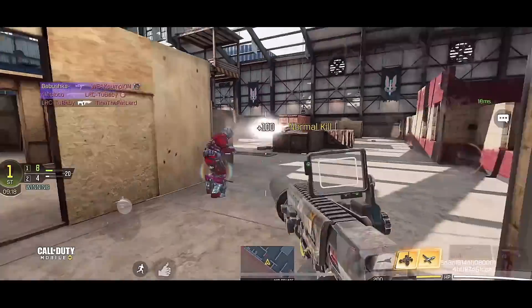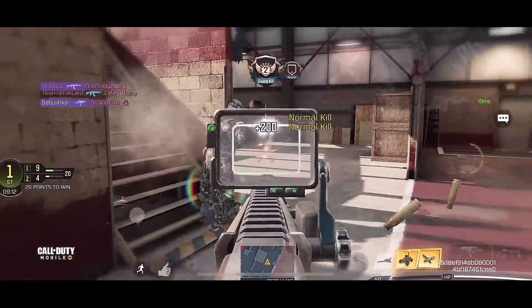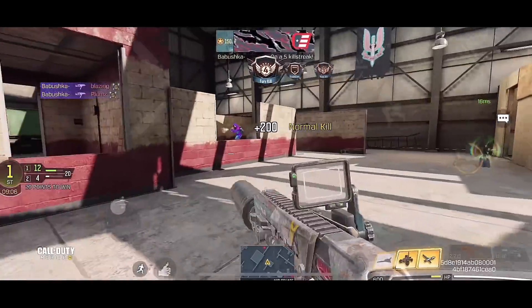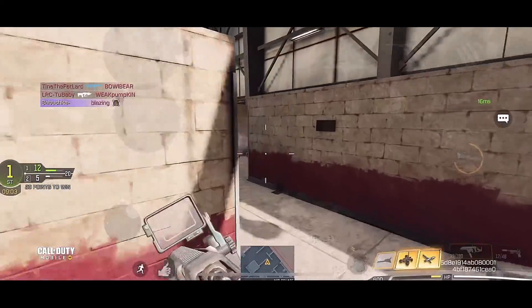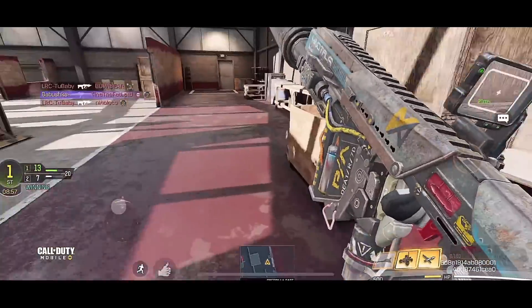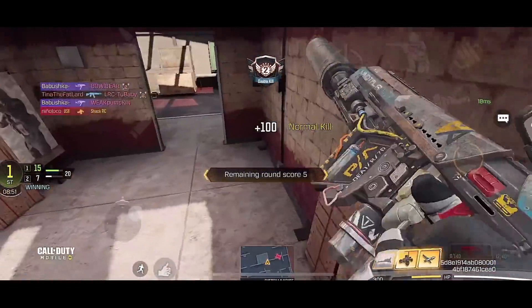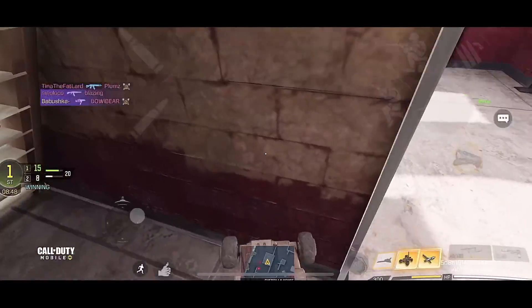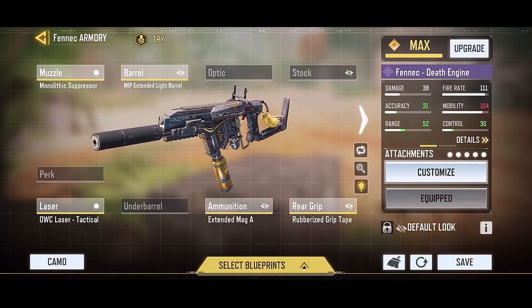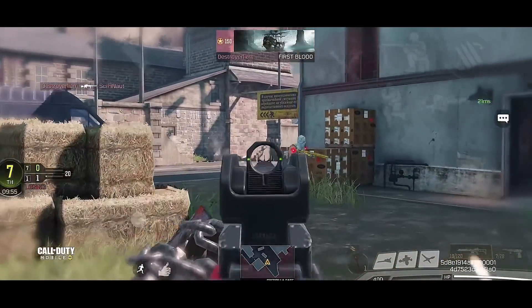The next weapon is the Fennec. This update just came out and when I looked at the stats I was impressed — the Fennec got a big buff. Cygno's Discord messaged me saying don't complete the video yet, there's a new king in town and it's the Fennec — it's better than the QQ9 and other weapons. They gave me a gunsmith and I think it's great. Definitely try out the Fennec with this build.